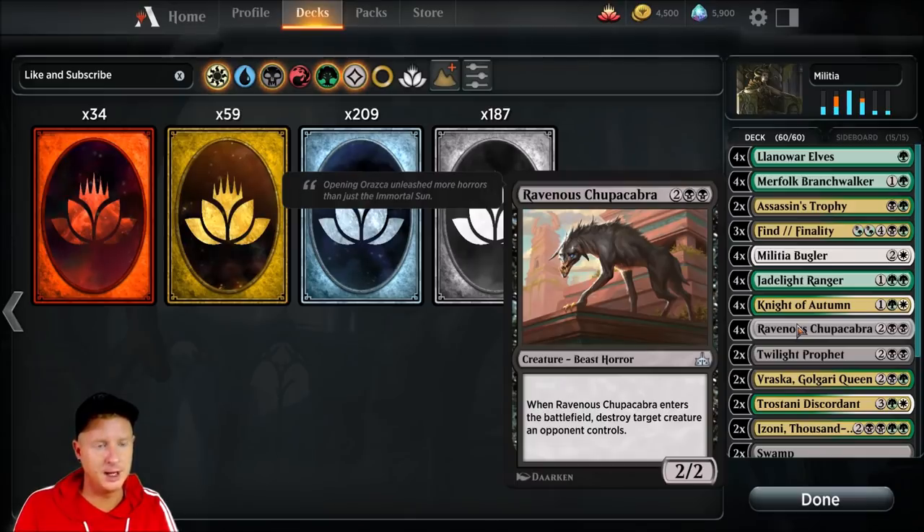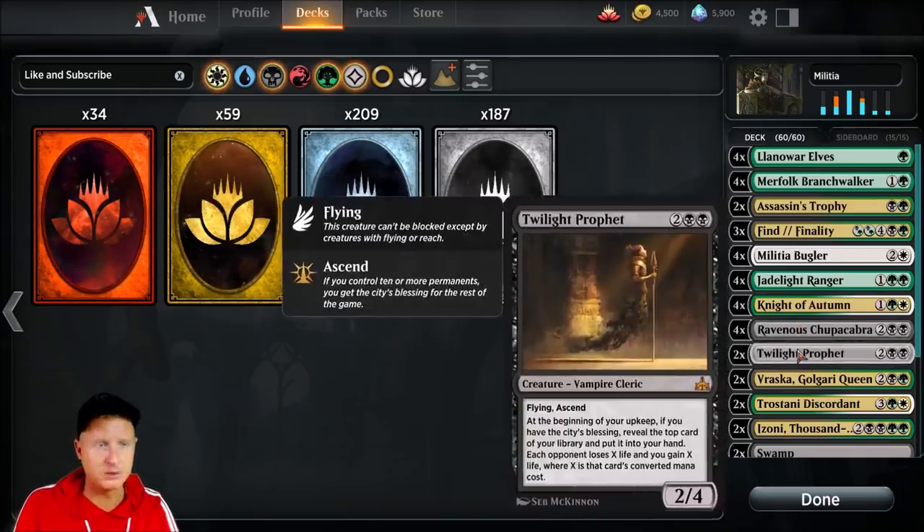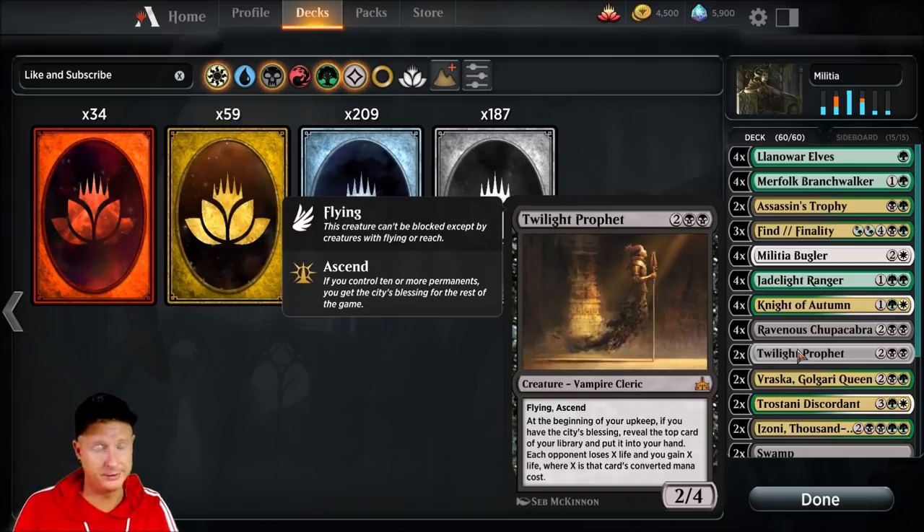Four copies Knight of Autumn. Four copies Ravenous Chupacabra — again, because of its power being two, it does go a long way with Militia Bugler. When it comes into the battlefield, it simply destroys target creature. Two Twilight Prophets — this one actually sealed out a game against a control deck. Pretty neat. It's got flying and Ascend.